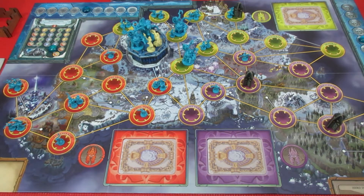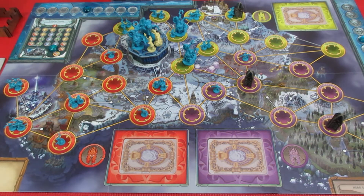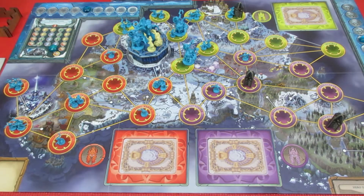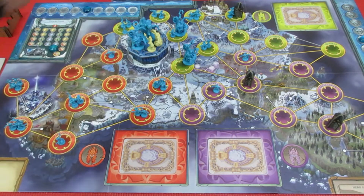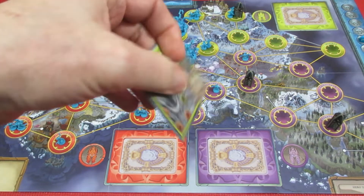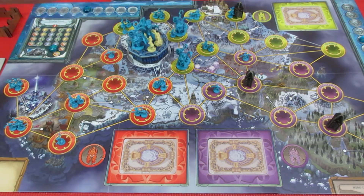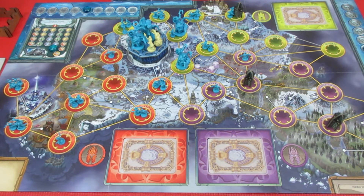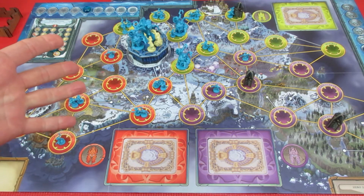We have two ghouls left in the supply and we've got to pull three cards. Azul'Nerub is first - we get one ghoul. The second card is the Argent Tournament - we have no ghouls left, so this is going to cause our despair tracker to go down. Frosthold is the third card - Frosthold can't get a miniature because we don't have any left. For every miniature you cannot put on the board, the despair tracker goes down one. We're two away on the despair tracker from losing.